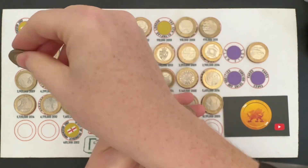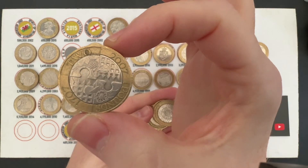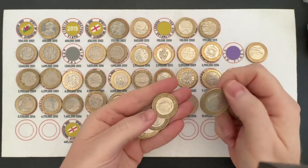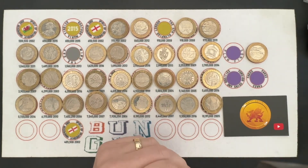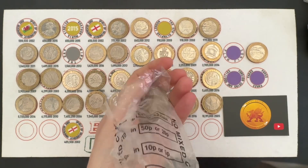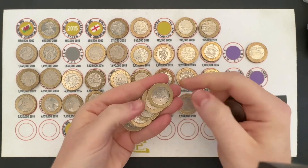There's the 'United into One Kingdom' coin — celebrating the union between England and Scotland, 300 years. 1707, so yes — 300 years, Act of Union.